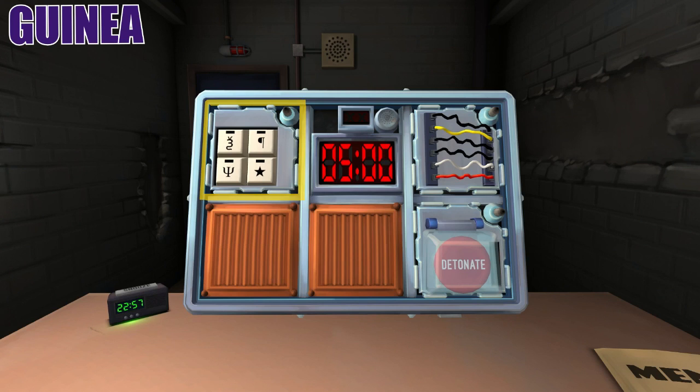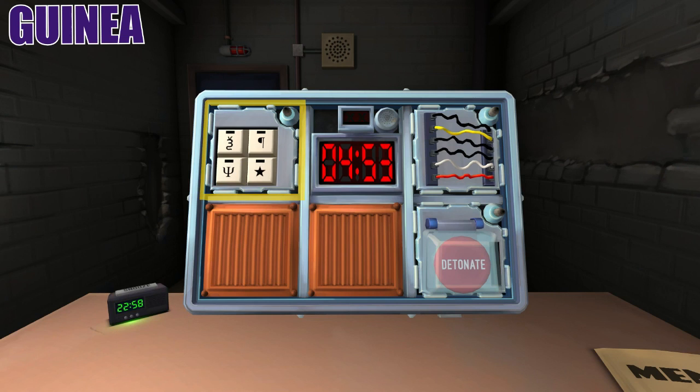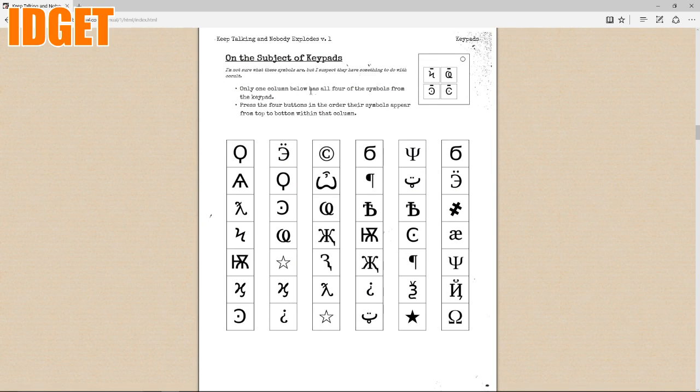Okay, I got the bomb. I have four symbols. Okay, section one modules — this is telling me all about everything. I need symbols. Okay, I have a star, I have a paragraph symbol, I have a three with TV antennas and a snake's tail, and then I have what looks like a candle holder with three arms. Only one column below has all four of the symbols from the keypad. You need to hurry up. A star — what else?